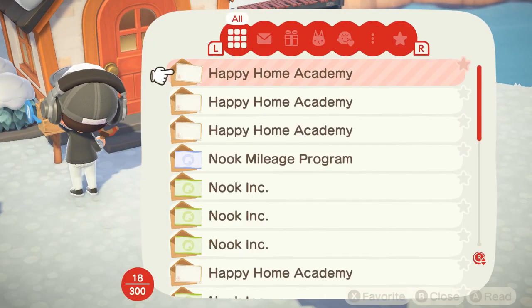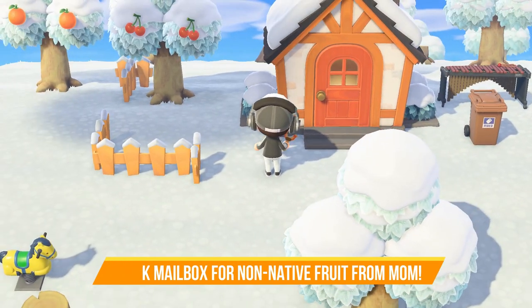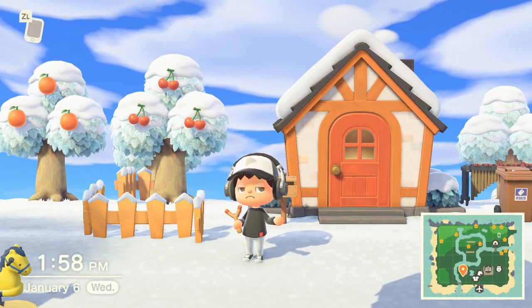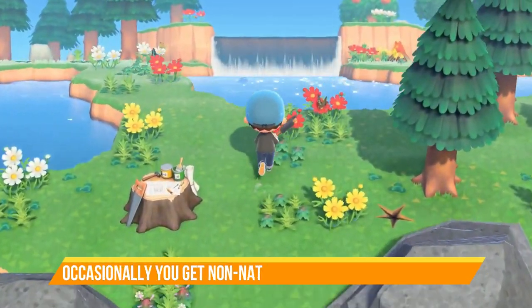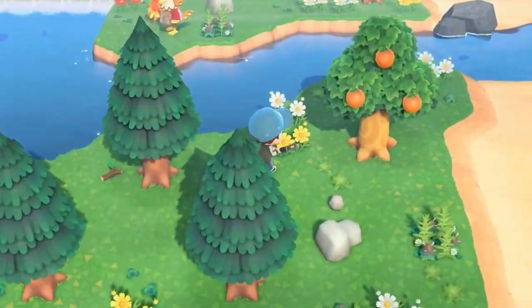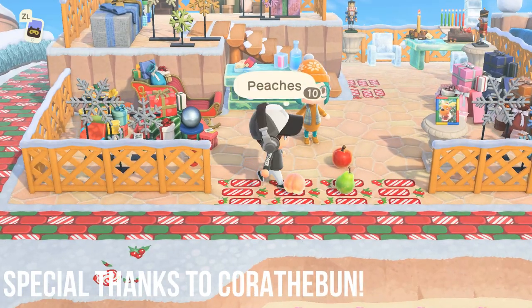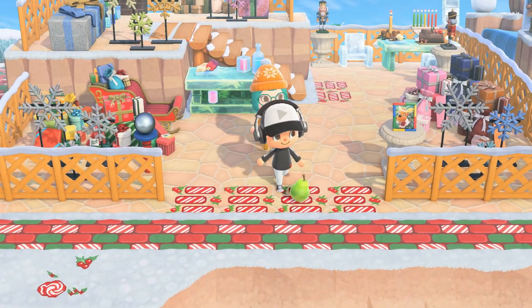You'll notice that you only started with a single type of island fruit. Check your mailbox frequently for gifts from mom because sometimes she will send a non-native fruit that you can plant and grow a tree from. You can also get non-native fruit from mystery islands, though it's not guaranteed. Probably the best way to get other types of fruit is by visiting other players' islands and trading for them.